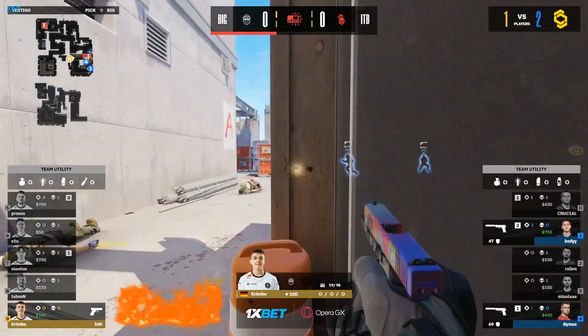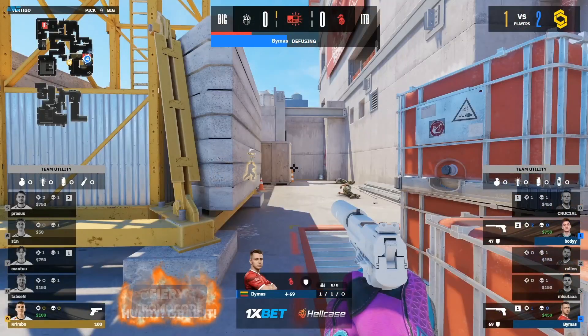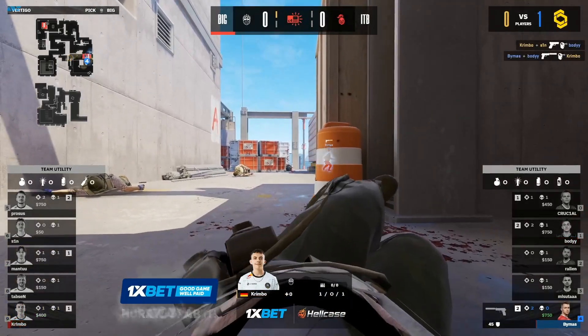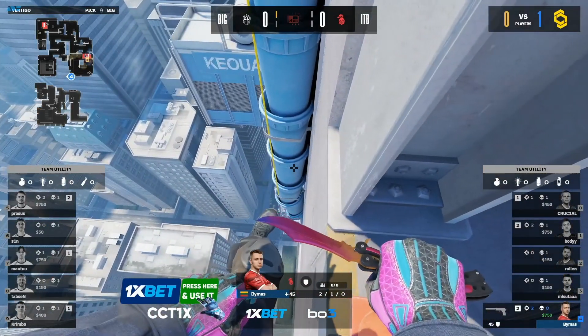They've got to get on this defuse — ten seconds to the stick. Crimbo not facing, faces out of ramp. He just knows he engages. Defuse kit still not available. Swinging back for ten seconds on Bemis — he holds his nerve, they try to body block it. Bemis just gets off the bomb to get the casualty — had no choice in the matter. BIG claim the pistol.